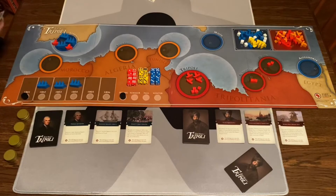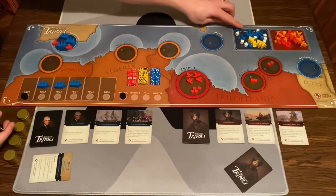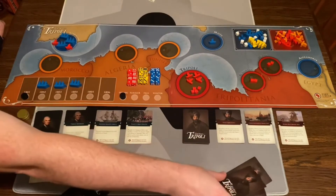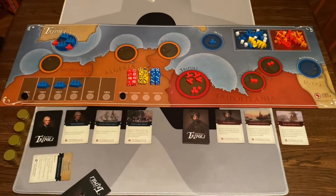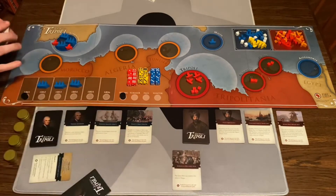Let's go ahead and play. The American player goes first. I'm going to discard a card and bring in a gunship into Malta. Then it's Tripoli's turn — they're going to play this card for what it does. It's going to be out of the game because it has a lightning bolt.